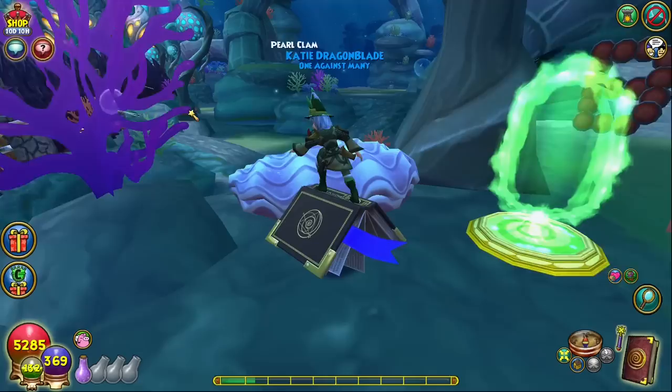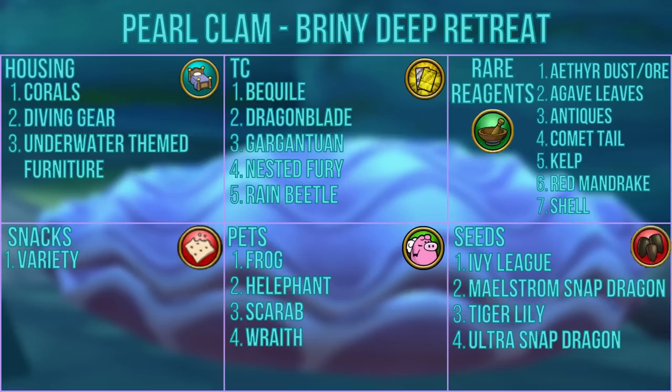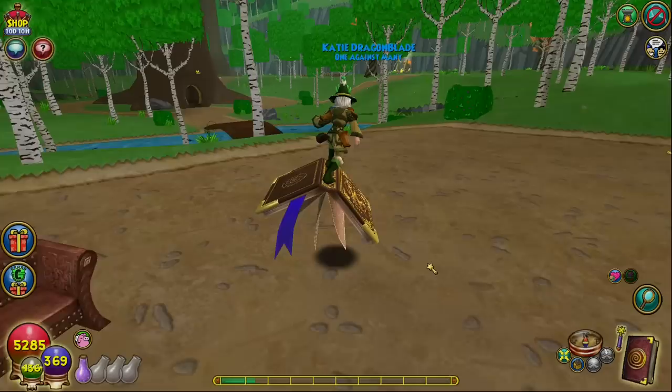The pearl clam can be found in the briny deep retreat, conveniently just to the right of the spiral door. If you open it, you can get housing items such as different corals, diving gear, and underwater themed furniture, TCs like beguile, dragon blade, gargantuan, nested fury, and rain beetle, reagents like ether dust and ore, agave leaves, antiques, comet tail, kelp, red mandrake, and shells, a variety of snacks, the pets frog, elephant, scarab, and wraith, and the seeds ivy league, maelstrom snapdragon, tiger lily, and ultra snapdragon.